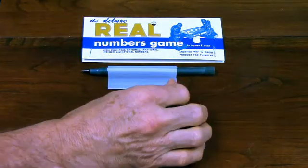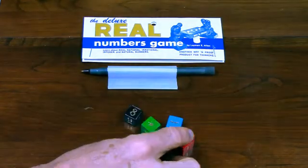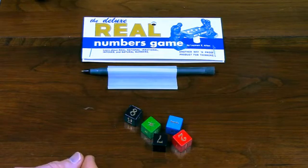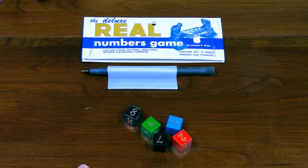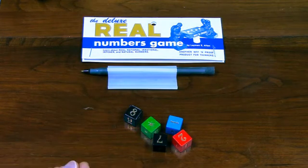A player starts by shaking the cubes and calling out a type of number — either natural number, integer, rational, irrational, or real. As soon as the player designates the kind of numbers that players are looking for, everyone starts writing down as many numbers of that type as they can, combining the cubes that are on the table.